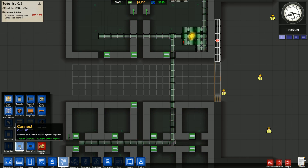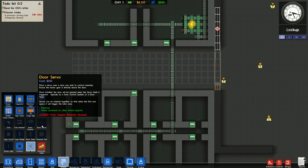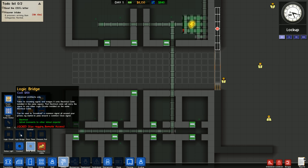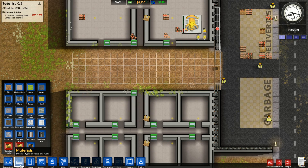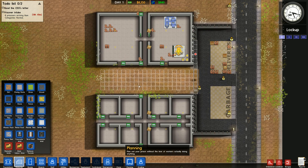There are some new features I haven't seen before — looks like we can control doors remotely, which is pretty nice, and there are timers and a logic bridge as well. I'll have to investigate that stuff, but for now we have our offices started and our power and storage room set up.